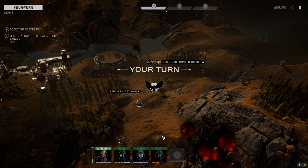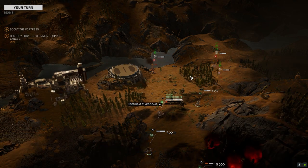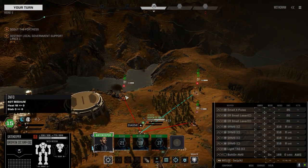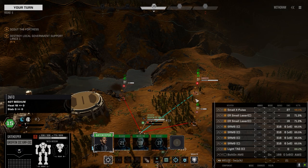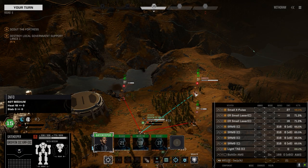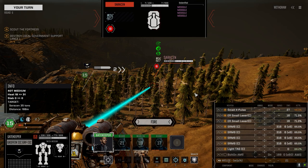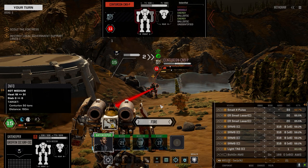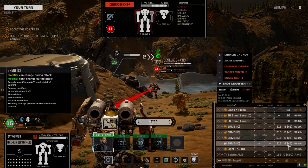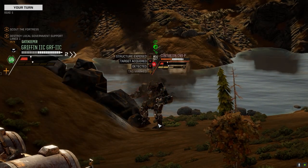Not so bad. His AC is down — that's a good thing for us. Pretty good chances to hit. Do we go for the kill on this guy? That could do it if we hit the side — more damage if we land eights as opposed to sixes. Let's keep on this Centurion. Structure exposed, he's unstable.